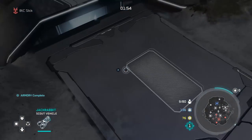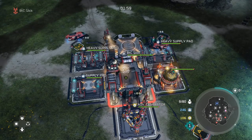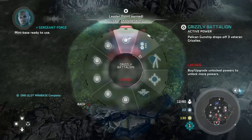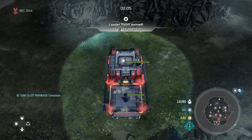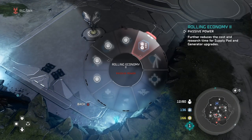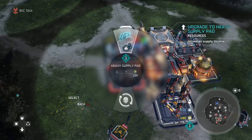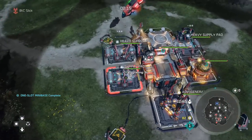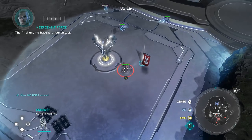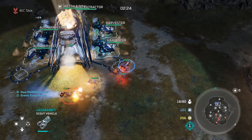We have two fully upgraded supply pads and one fully upgraded generator, and plenty of money to spend. Now we're just going to produce marines and a barracks on an extra mini. Get rolling eco 2, heavy metal, or pelican drop — it's up to you. I prefer rolling eco 2 just because it gives reduced research time for pad upgrades and reduced costs, which definitely helps out.